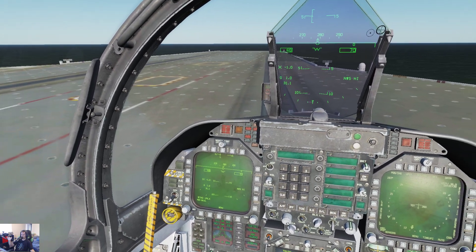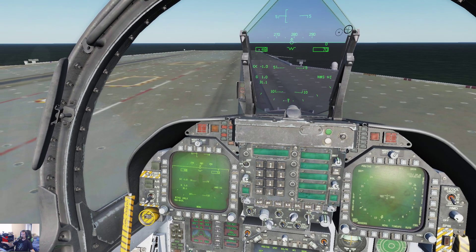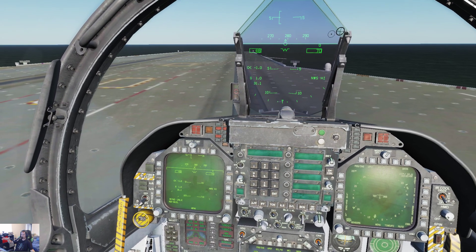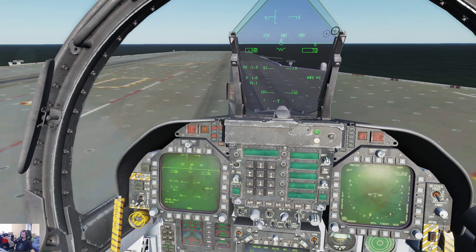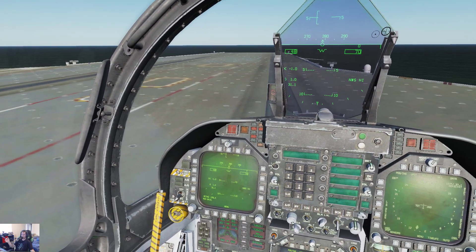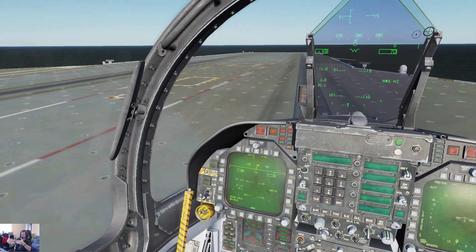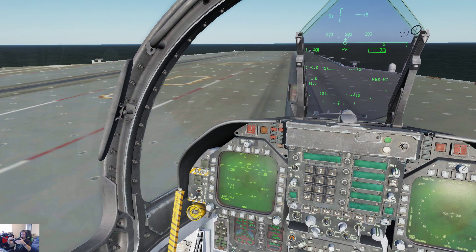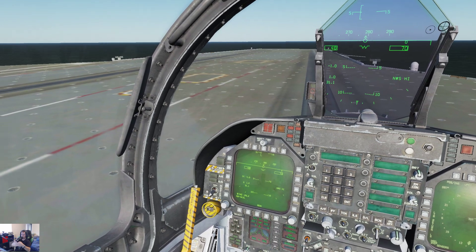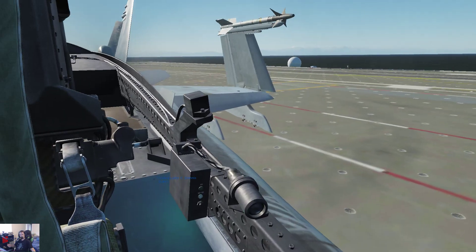600 feet on entry, on speed, flaps extended, gear out. Then you make your 30 degree bank turn to the left. Going down about 200 to 220 feet per minute. Then you need to be at 490 on the 90 degree from the ship. Then as you come out and you roll out, you should be at 290, on speed, on glide slope, and it should just take you right in. It's a lot harder to do, as you can kind of tell, but that is the general principle of it. We made it on the ship — we did it incorrectly, but we're here.